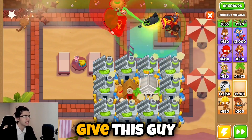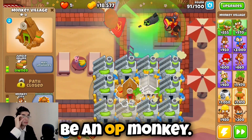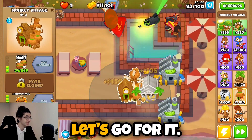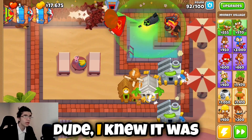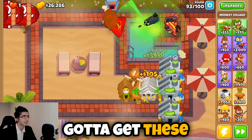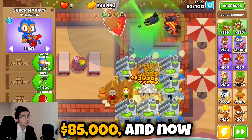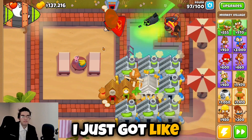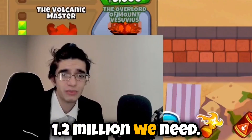Those DDTs are gone. I think I need to give this guy camo protection, MIB, and jungle drums — because why not? This is about to be an OP monkeyopolis covering like 90 of these factories for $40,000. Let's go for it. $2,500 per crate? I knew it was gonna be OP but not that much. We're on round 96 with $85,000 and now it's round 100 — I just got like $50,000 from that alone, but that's still nowhere near the 1.2 million we need.